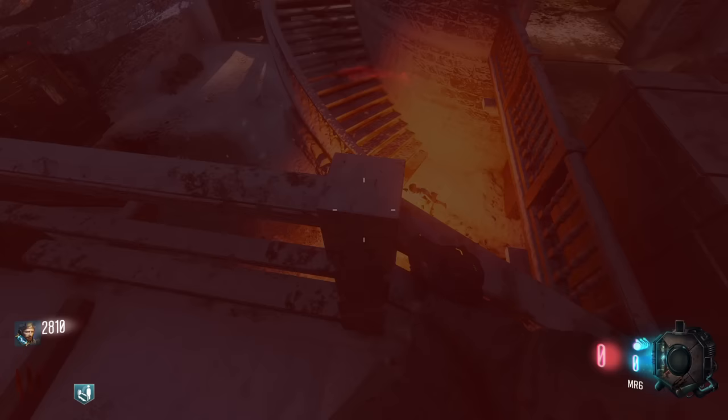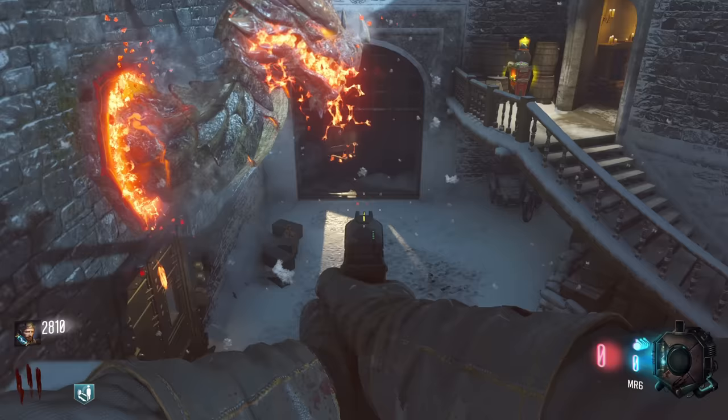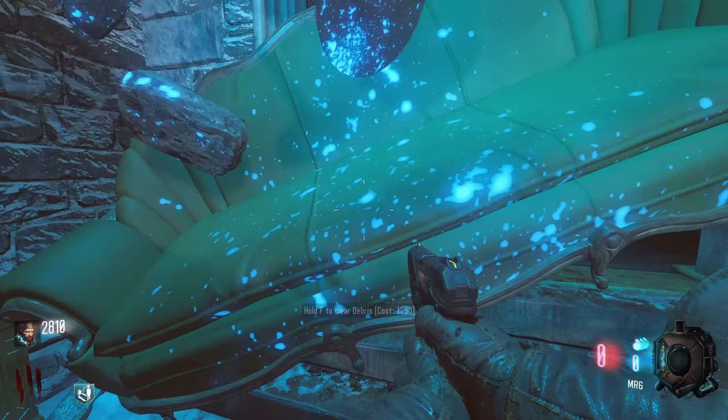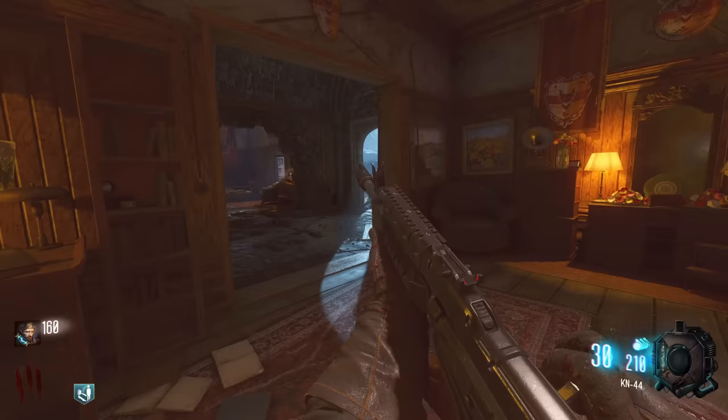Let's see if we can kill it from down here. Oh my god, it was in range to feed it — I'm a genius! Throw a grenade down there to finish off the dragon. Let's go! Yeah, we can buy the Kayon 44 in here just as a starting temporary weapon.